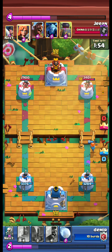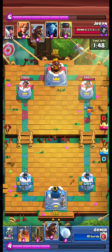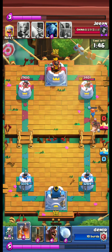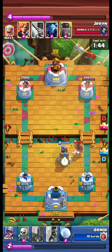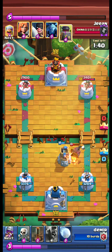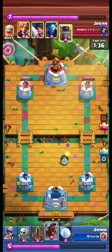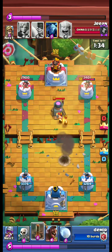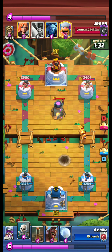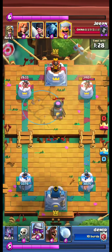Valkyrie just comes and saves the tower. Valkyrie is advancing. We are waiting, and the opponent uses hog — we have the bomb tower. Another furnace appears, and we use earthquake on the furnace.